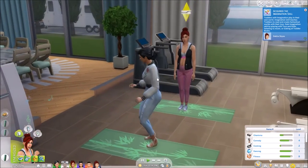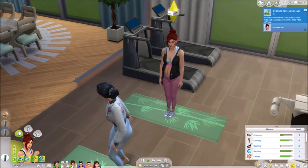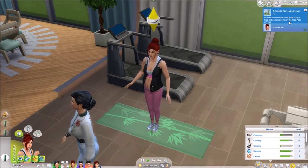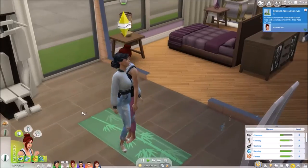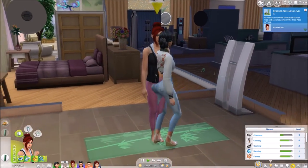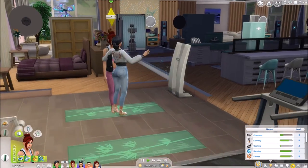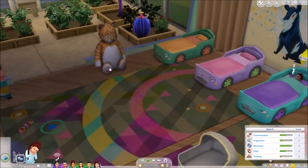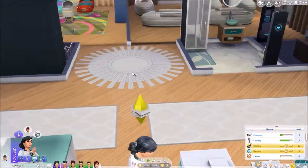She got to level four - nice. Can she make the cake? Alana can now offer mental relaxation tips and can also perform the tree pose and yoga. I'll be back when the toddler is up. Little miss has slept enough - why don't you get up sweetie? Where's grandma? She's dancing of course she is. Can you stop it?